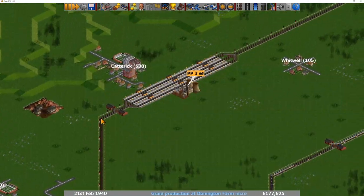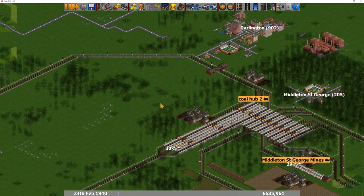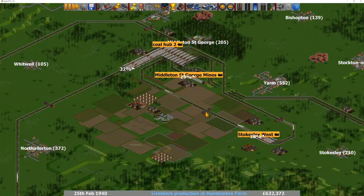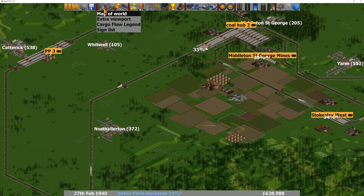Looking here, you've got depots going into the station — depots before you go into the station. That's a good way of doing it. Depots before junctions is also good. So overall, I'm very impressed, Bill. We're just going to have a look at a couple of other parts of your hub.